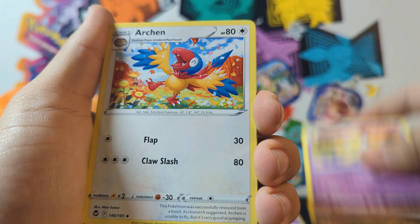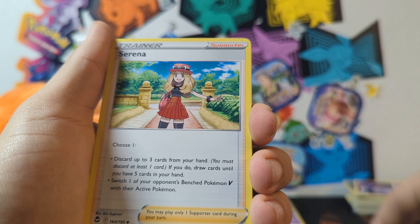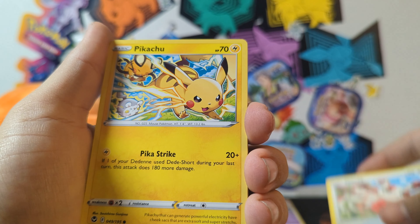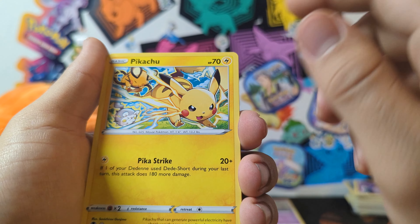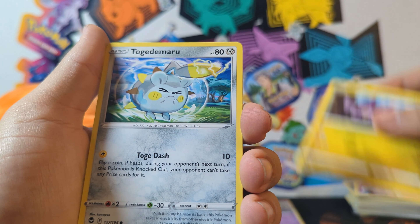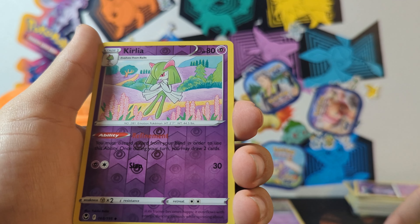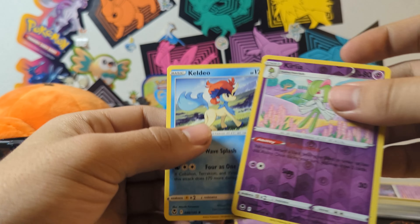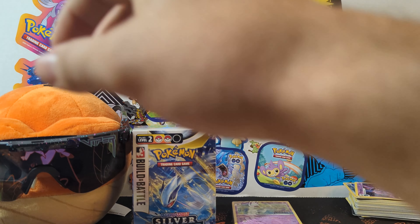Starting with the Lugia pack. We got Hypno, Arcanine, Serena, Ralts, Spinda spinning around, Pikachu — they're all battling again in every card, that's weird. Noibat, Togething, Curlia, and Keldeo. Okay, that's it — Keldeo.